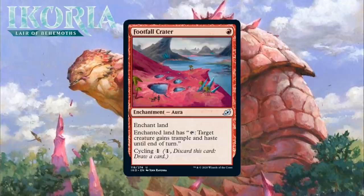Next up, it's Footfall Crater, which for 1 red mana is an uncommon aura. Enchant Land — the enchanted land has: tap, target creature gains Trample and Haste until end of turn. How good is giving something Haste or Trample every turn? My instinct is that it's probably good enough to be worth a card, assuming your deck has some nice big boys. Turning your creatures into Charging Monstrosaurs is definitely intriguing. The land has to tap to use the ability, and that is a real downside — it means the Crater won't be doing much in the early going of most games. But of course this has cycling, and in situations where casting it doesn't seem to do much, you can always pitch it. I still don't think it's good, but with cycling it's in the lower range of something you'll play without feeling too bad. I'm giving it a C-minus.